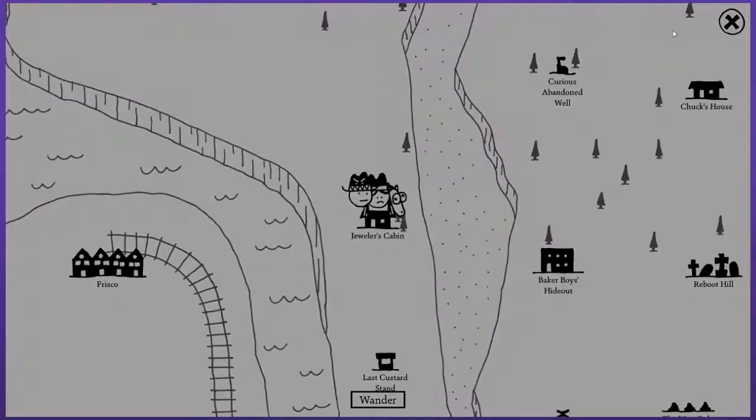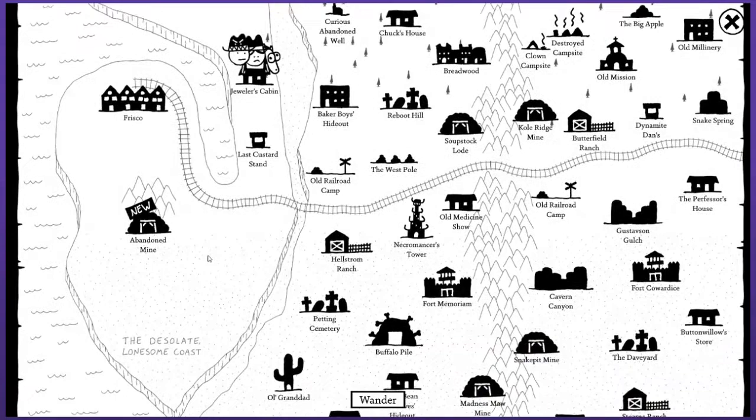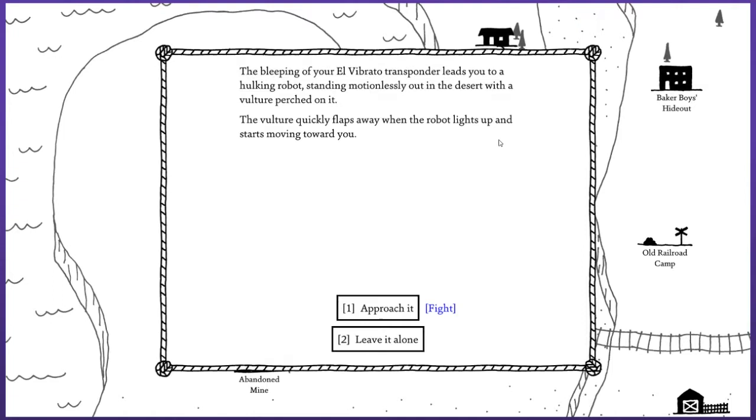Welcome back to West of Loathing. We just checked out the last custard stand and the jeweler's cabin, kind of looking for something else to do. I don't know if I should hit up all the different shops in Frisco right now. Let's just head to the mine. I've checked out the other two things on the map. I do want to fight more El Vibrato things because I need more scraps, I need more keystones. I need to progress that storyline and I feel like I'm getting so near the end.